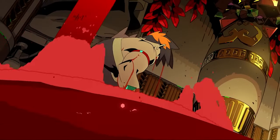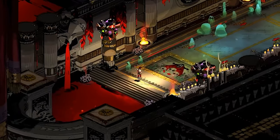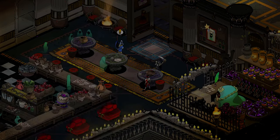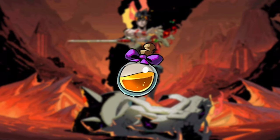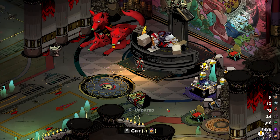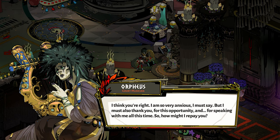The player controls Zagreus, who — like all the cast of Hades — is an actual figure from Greek mythology. Here he's the son of the titular Hades and is trying to break out of the Greek underworld to find his mother Persephone. Along the way, Zagreus can complete character questlines and romances. Nectar is one of the in-game items Zagreus can collect; by gifting these bottles of golden liquid to other characters, he raises his affinity with them, which in turn gives him power-up items and advances their questlines.